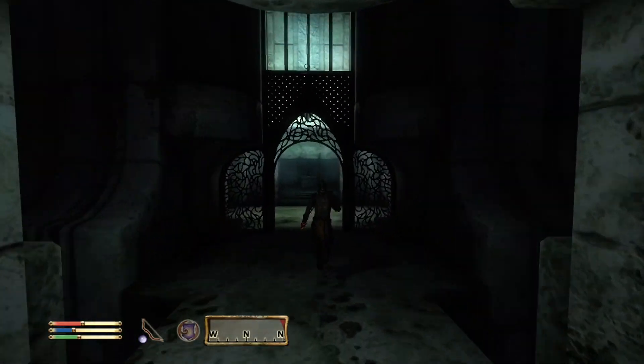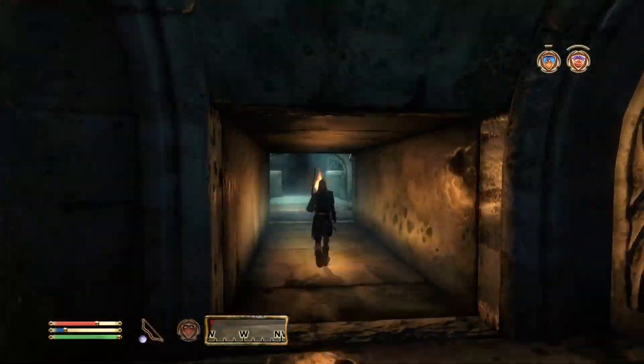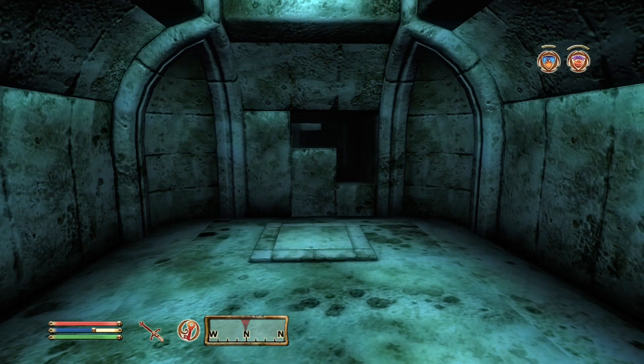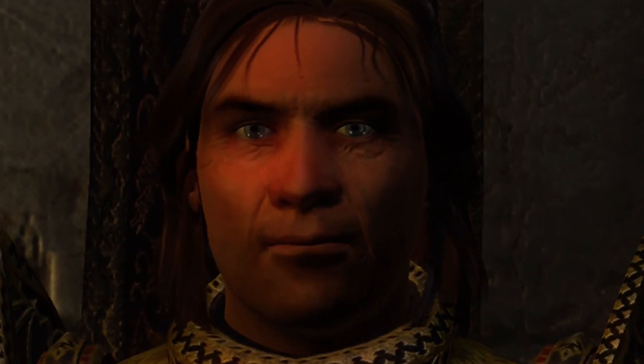We'll find that a secret door in this stone wall has opened. The path on the right is blocked, so we must go left. Go up a couple flights of steps and through the door to reveal the shortcut to the outside world. Back in the temple, Martin is looking fine. We need only one more item.